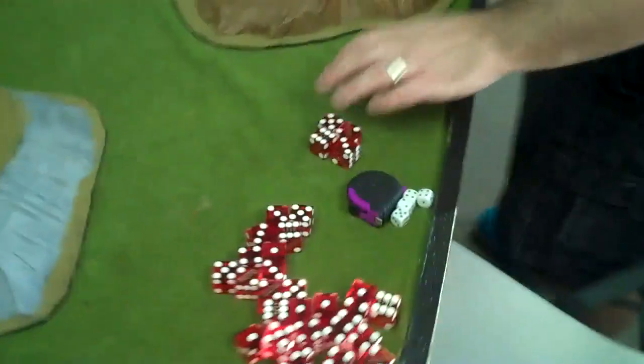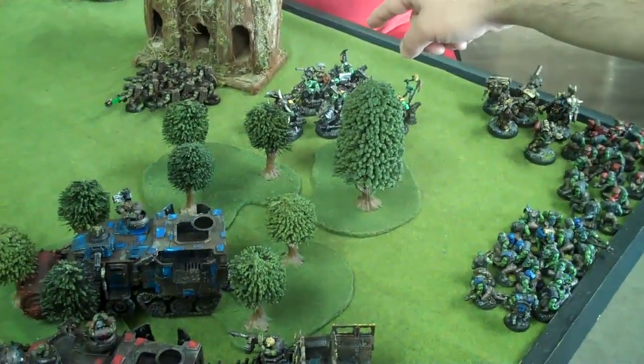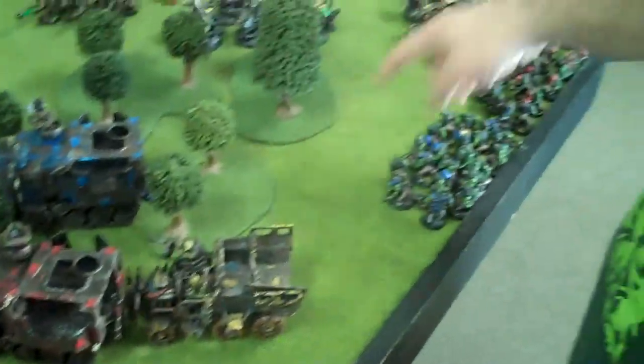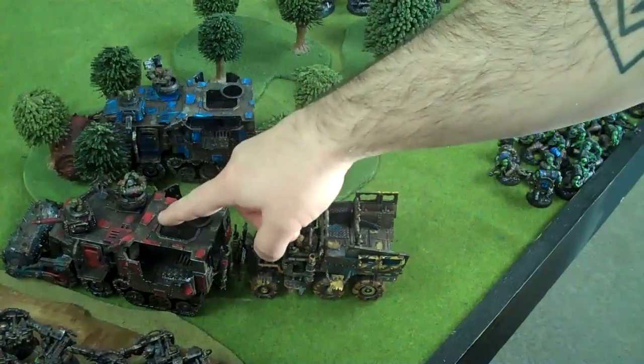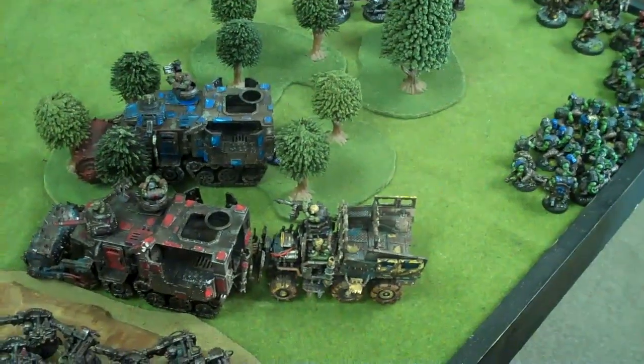See, Ork Boys army over here. What do you got? Two twelve-man Lootas. Nob Bikers with four claws. Pain Boy. War Boss. Mega Nob War Boss with Mega Nobs in a Trukk. Two 20-man Shoota Boy squads in a Battle Wagon. They believe that red goes faster, they believe blue goes faster, and they believe that yellow goes faster.